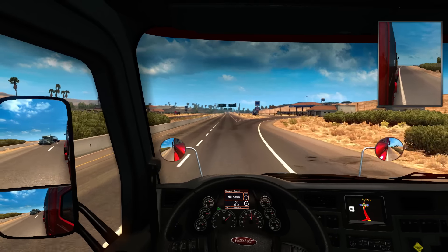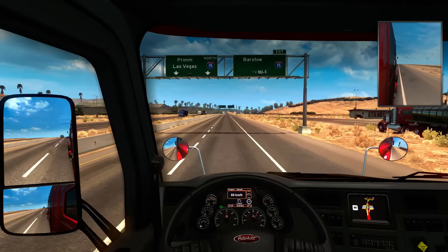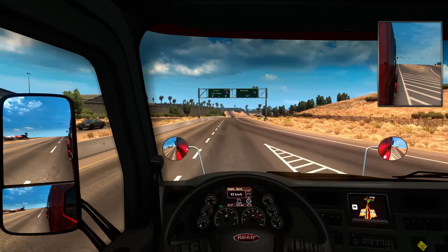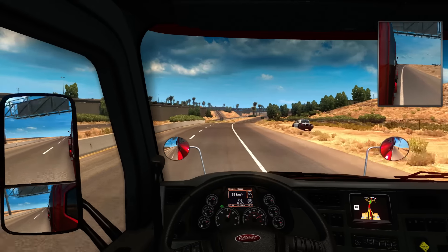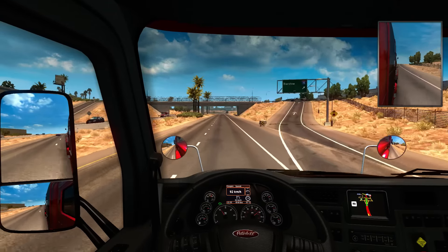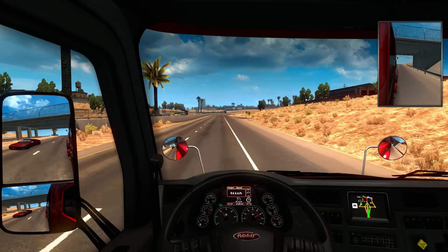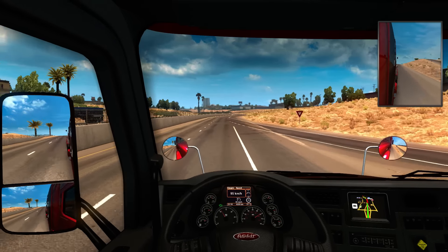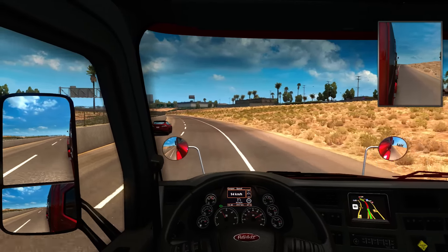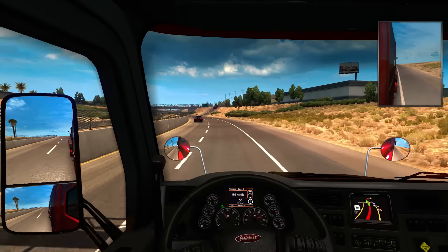We're going straight through here. It's basically only one road that goes from east to west, so you can't really branch out much at all. Doing 94, and the cop didn't say anything — so that's good to see. We're still in like regular vanilla ATS at the moment, but soon we're going to branch out into the area where we've never been before. That should be pretty cool.